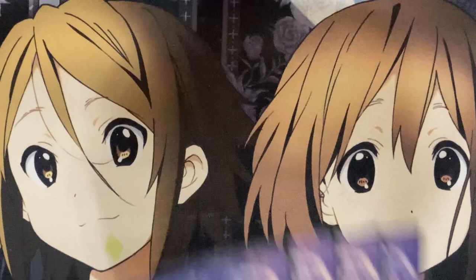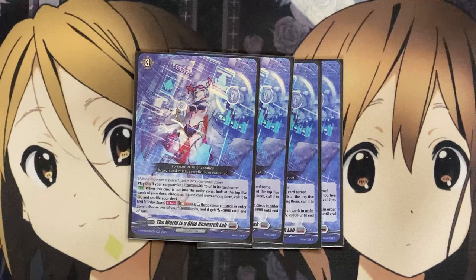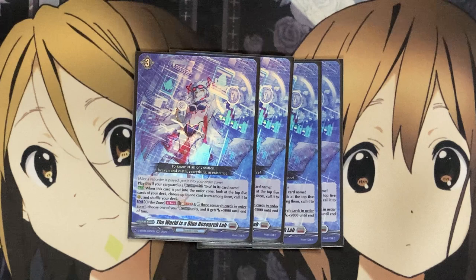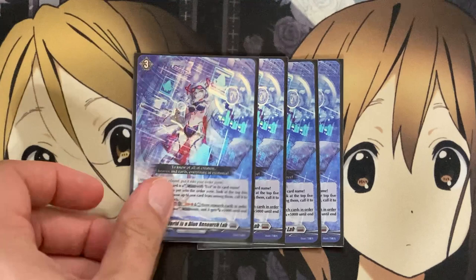We are also running four copies of the new order, the World's Blue Research Lab. Play this if your Vanguard is a Glitter with EVA in its card name. When this card is put into the order zone, look at the top five cards of your deck, choose up to one card from among them, call it to rear guard, and shuffle your deck — so more setup with your cards on the field. And from the order zone, once per turn, you can Soul Blast 1, rest three research cards in your order zone, choose one of your Glitter units, and it gets plus 5,000 till end of turn. So you're just making use of the other orders by resting them for the Blue Research Lab's own skill, then investing in them again once you set up more orders in the order zone. The main play really comes down to the search consistency to get the proper units on the field.